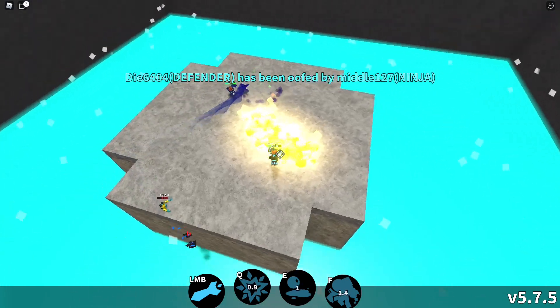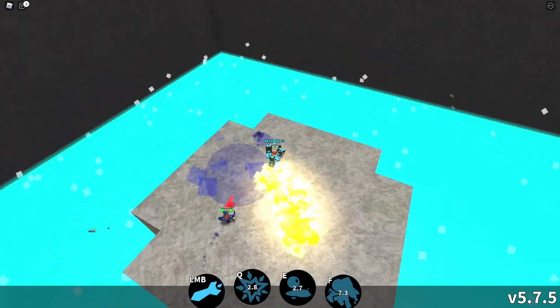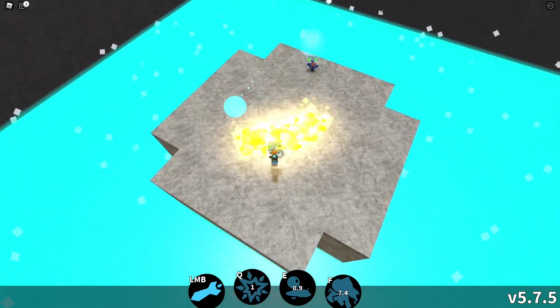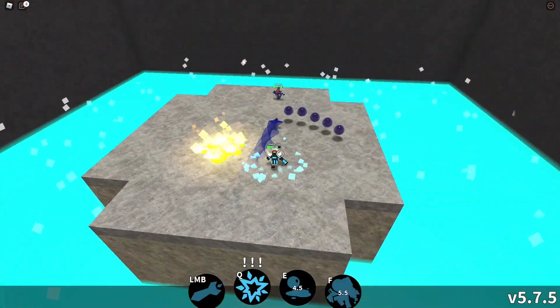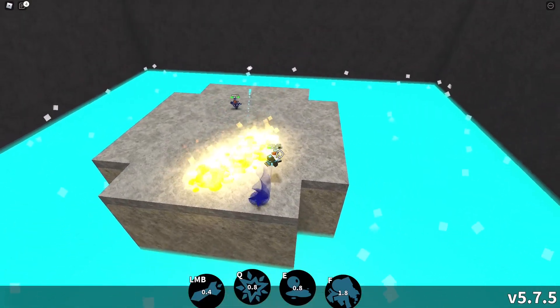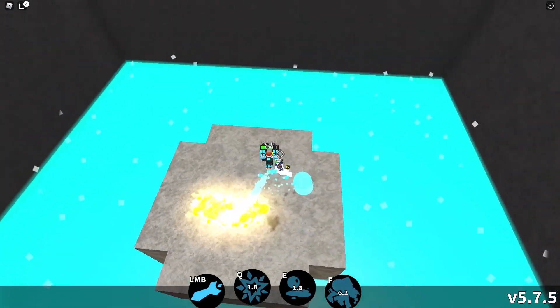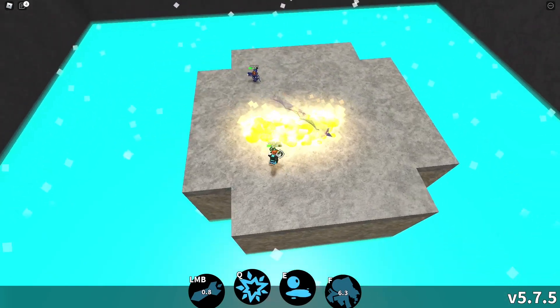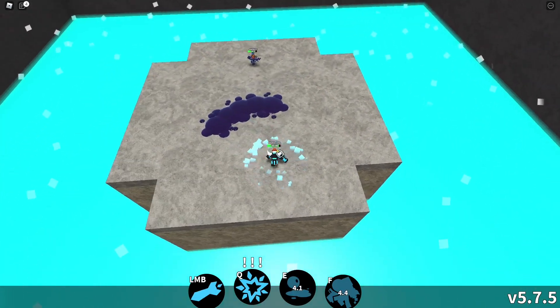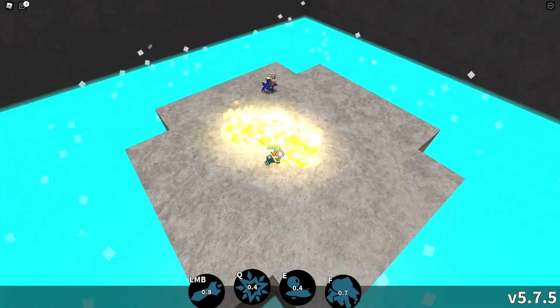Tip number one: Rocketeer is a vulnerable class, but it is extremely good at standing its own ground. When possible, do not run from an opponent. Instead, take advantage of Rocketeer's E and F moves to keep opponents away. Q will be useful to light the oil, creating a barrier, while F and LMB can deal steady damage and do knockback.